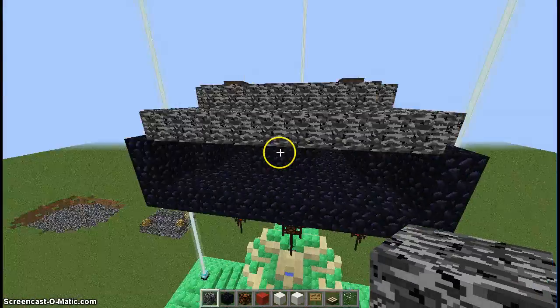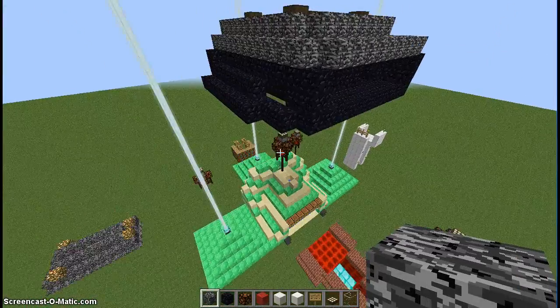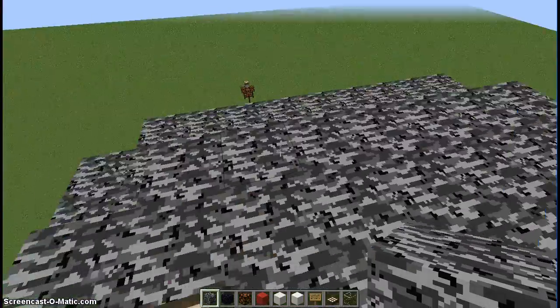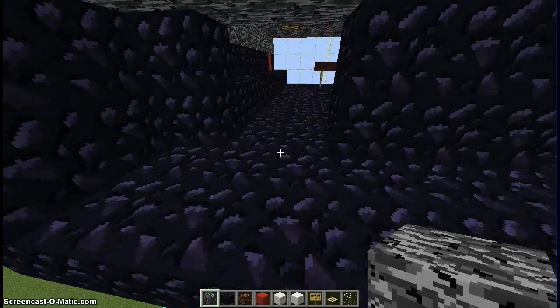I've got this little world here that I play on a lot. I'm trying to make a little bit of an AVP ship. It doesn't look too good so far. It's supposed to be like the Predator ship. It looks terrible, I'm going to admit it.